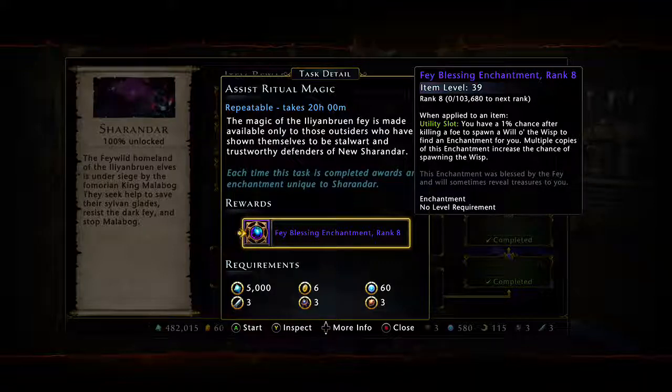It stacks with the Wanderer's Fortune Insignia bonus as well. A friend that showed me it had everything stacked up, and he was dropping a gem probably every two or three enemies that he killed. And when you're trying to kill Trash Mobs, it just drops all the time.